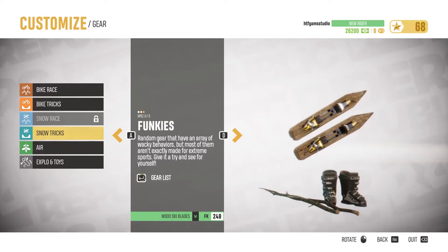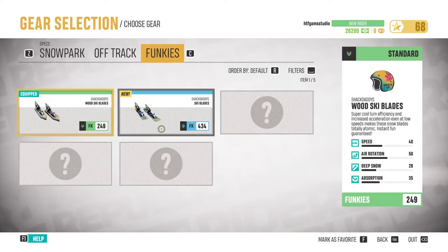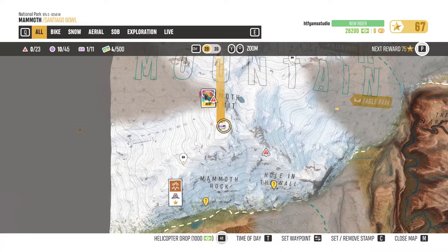In order to get these beautiful wood ski blades, you need to follow some steps. Open the map, and moving up from the mammoth rock on the top of the mountain, you will see the relic.